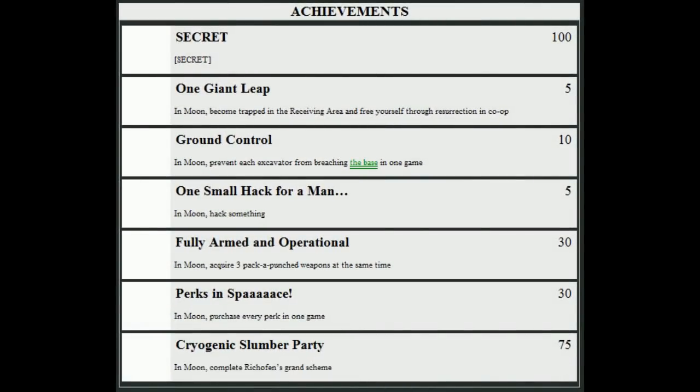The last one in Moon is Complete Rictofen's Grand Scheme, which is going to be the final easter egg. I'll have a guide up, as well as SwaggersGameGuideCentral.com — we're going to try to put this stuff up as quickly as possible. We were probably among the first to do the previous one in Shangri-La, getting it within the first 10 hours. We're actually finding these out very quickly — it only took us the second day of Shangri-La to get that easter egg.